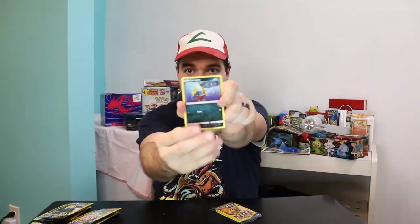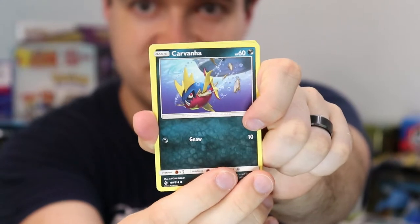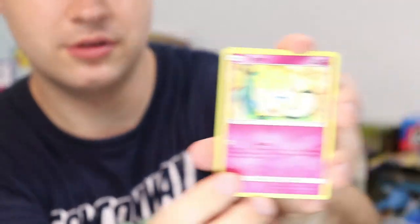On to number three — let's do this. Oh, what is this card? Carvinia. Togepi. And Leaf Energy. I guess these packs aren't really leafing us any good cards. Okay, that was bad. I'm sorry guys.